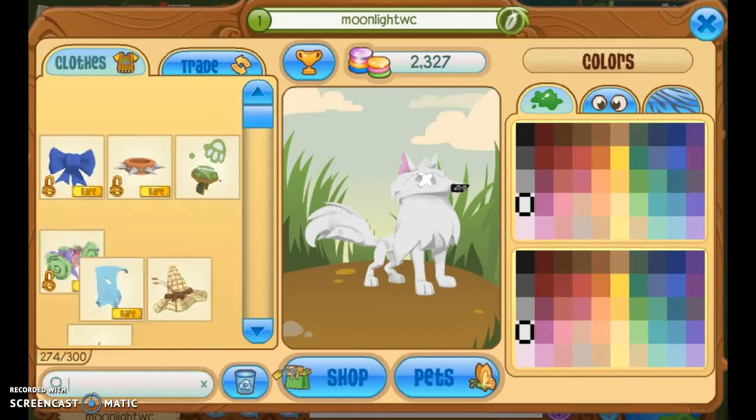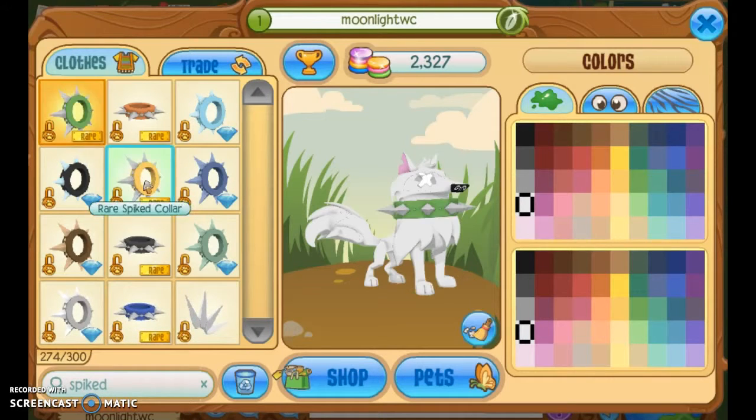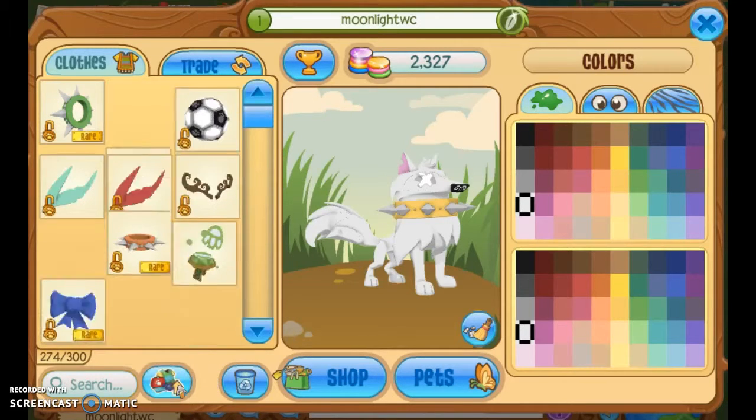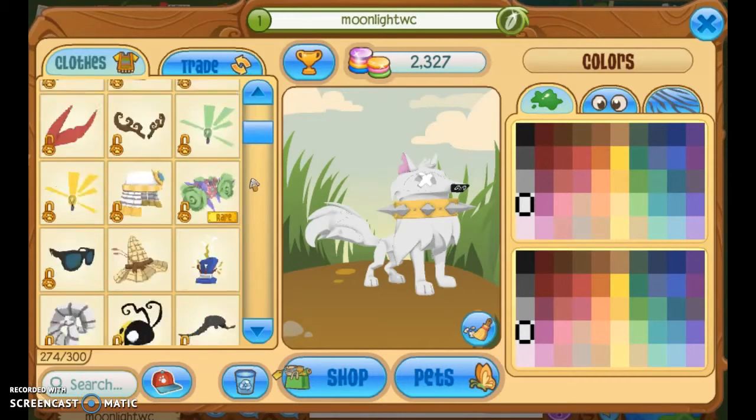What you're gonna wanna do is get a long spiked collar. It can be green, yellow, red or blue. I'm gonna go with the yellow because I don't have many yellow head colours. Now you've got to get the green - do a hair type screen.